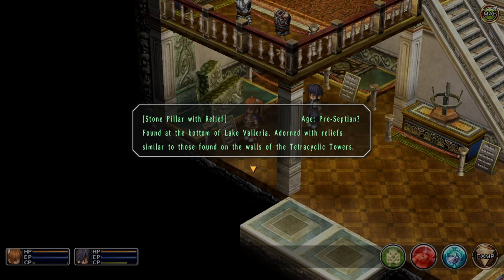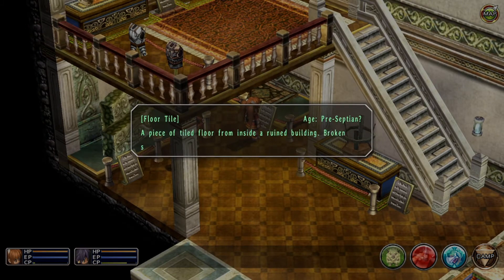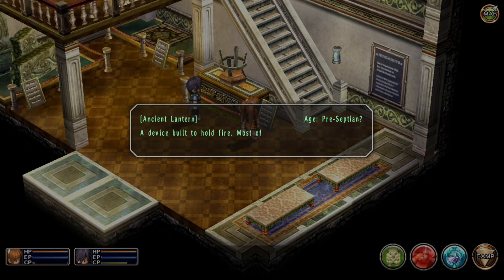You should. I'm threatening you with history, but this is fine. Stone pillar with relief — H. Preceptian — found at the bottom of Lake Valeria, adorned with reliefs similar to those found on the walls of the tetracyclic towers. Floor tile, H. Preceptian — a piece of tiled floor from inside a ruined building. Broken stones fit together to create beautiful and intricate patterns. Ancient lantern, H. Preceptian — a device built to hold fire, most often found near towers and other ceremonial structures. May have religious significance.